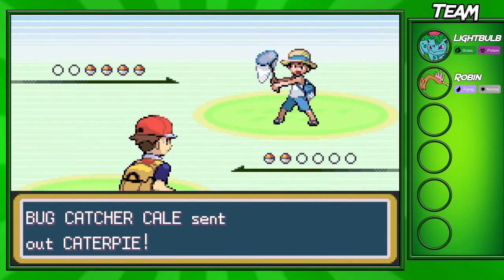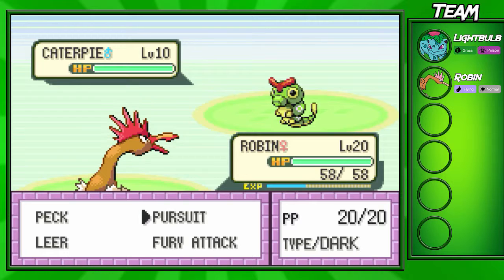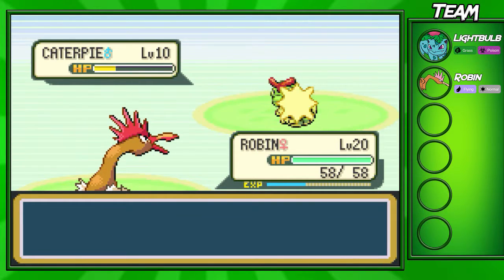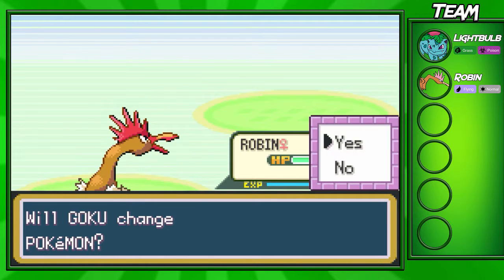Now, if you don't have a Flying type, don't worry about it. STAB moves — like using your Bulbasaur, for example, that I have — using Vine Whip on it, you shouldn't have too much trouble with these. It should just take one or two shots or something. But I'm gonna go for a Fury Attack right here because there's no point wasting PP on Peck even though we have like 35 or something.